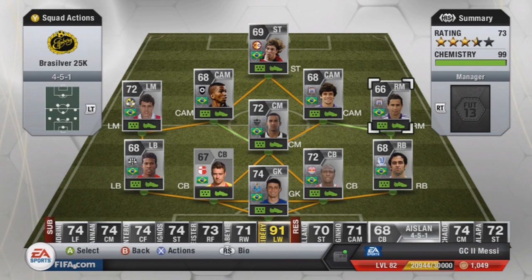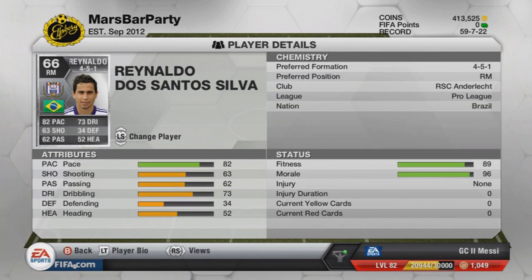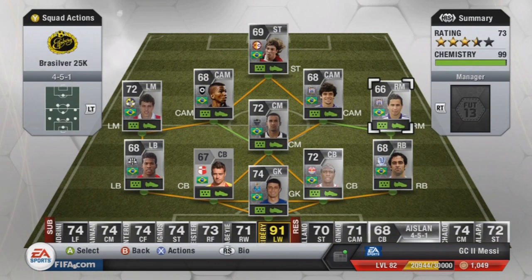On to the midfield — we have got Reynaldo, instead of Michael Niete or Dan Linio. He's 4-star skills, 4-star weak foot. He's got 2 goals in 7 games, costs 1,300 coins, and plays at Adelaide in the Pro League. He's quite nice to play with, has a few assists, a decent shot, and his pace is pretty good.